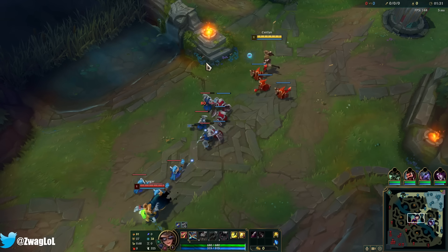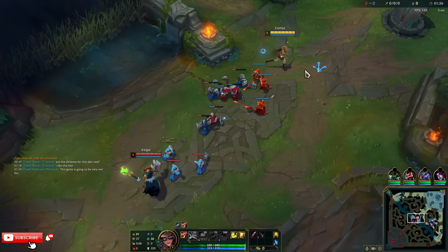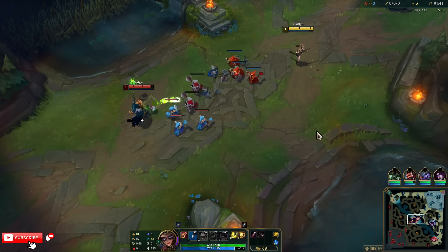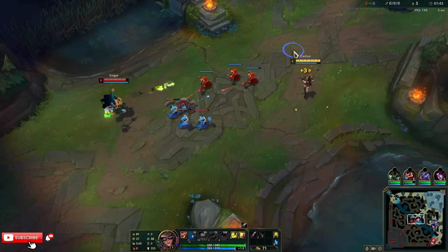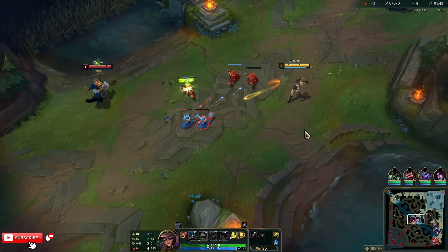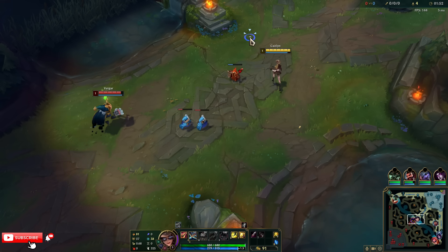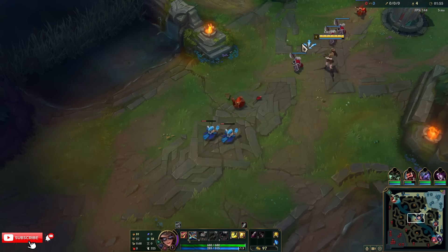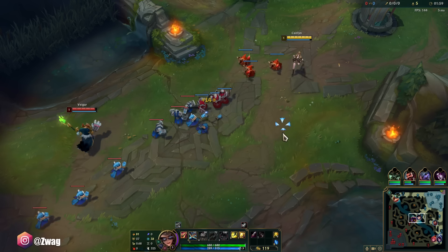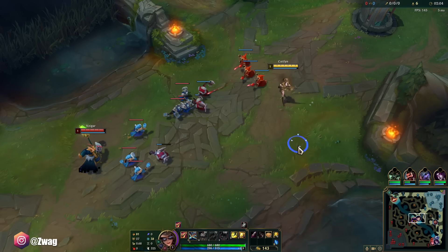Lethality items are overtuned, so sniper Caitlin is going to be very strong. I'm going to build Collector first because Caitlin benefits from it three ways: the crit increases her ult damage, the AD and lethality also increase her damage. It's the perfect first item. Second, we can either go Axiom Arc or Hubris — those two are the good ones.